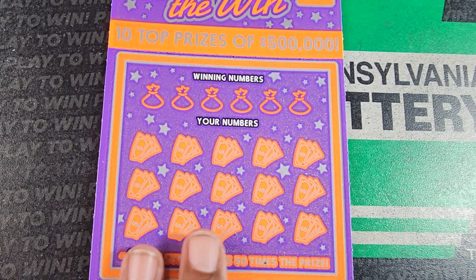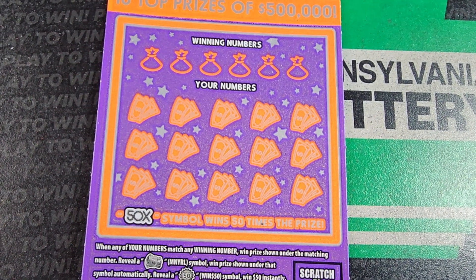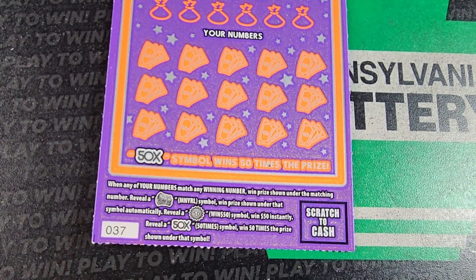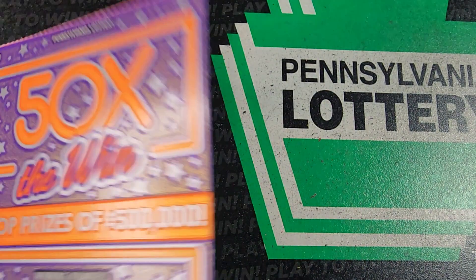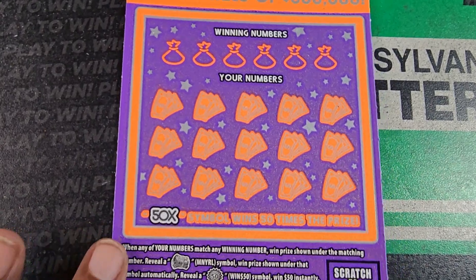PA is being tough today. Next up, 50 Times to Win. We need a match to the winning numbers — money rolls is automatic win, 50 bucks is 50 bucks, and the 50 times symbol is 50 times the prize. Odds: one in 3.77.